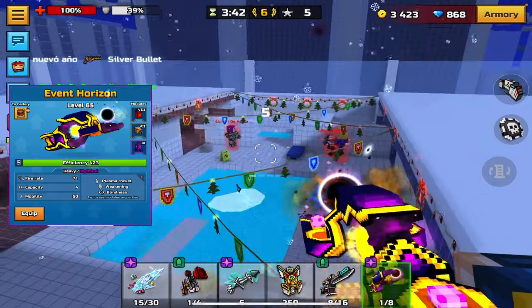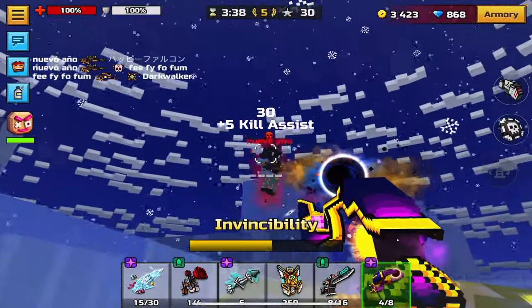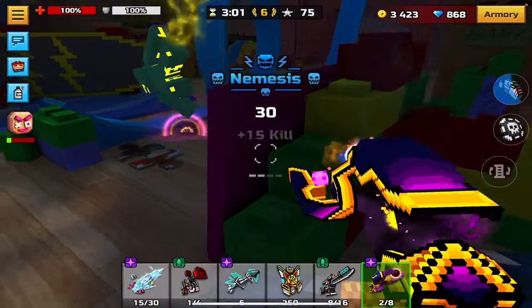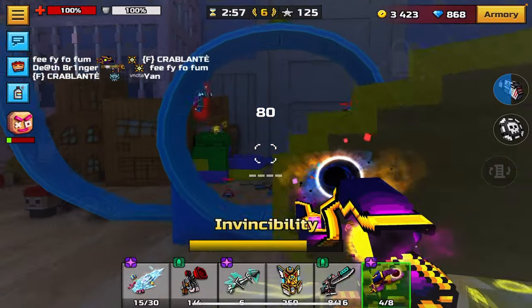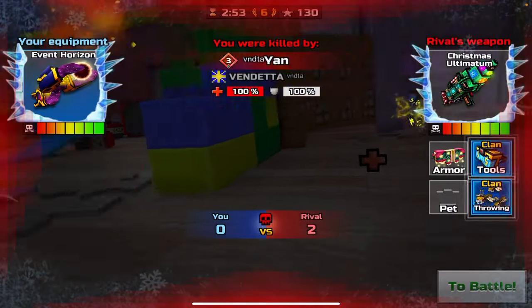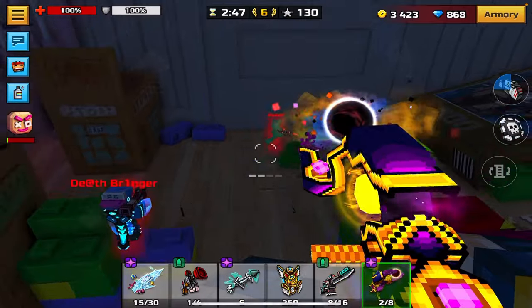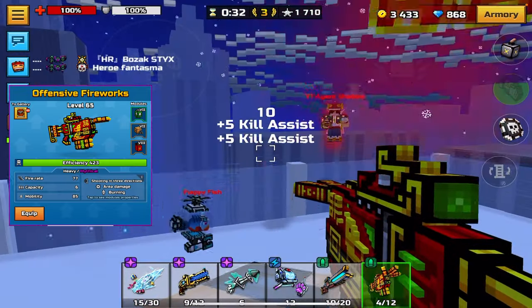Event Horizon is number 13. Some of you might be disappointed to see it so low, but when I actually used it, it didn't perform that great — I was having a hard time hitting direct shots. If you do hit a direct shot you will one-shot every time, since it has a higher base damage than Ultimatum at 234. But if you're relying on the plasma rockets, you're only doing about 70 damage with those, so they're not great for getting kills.